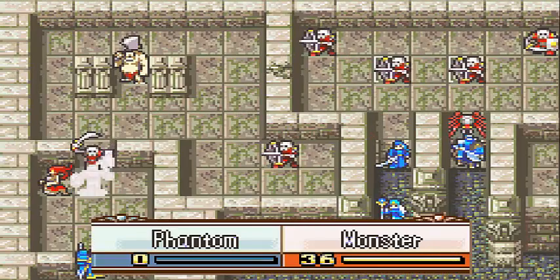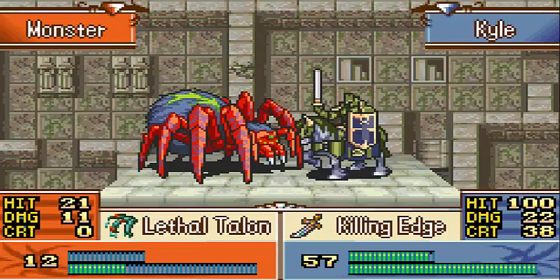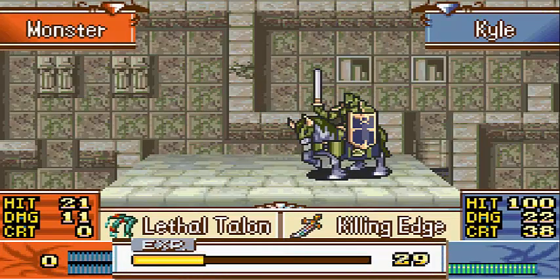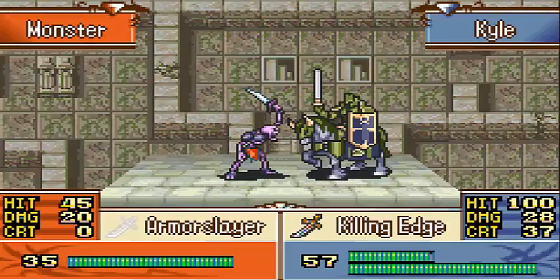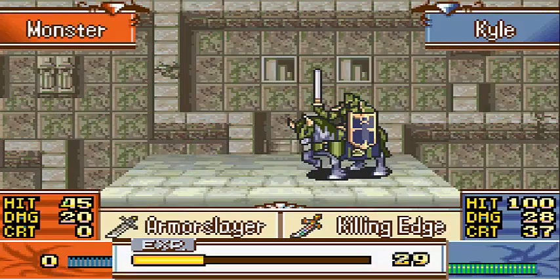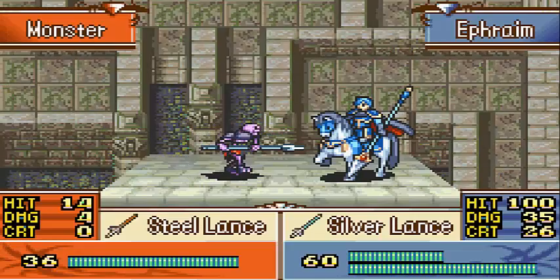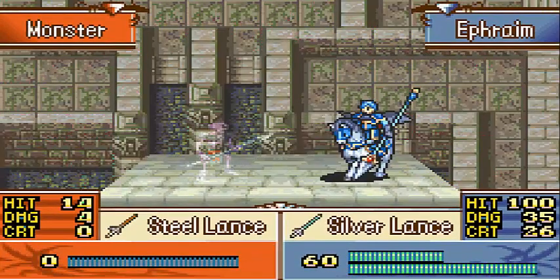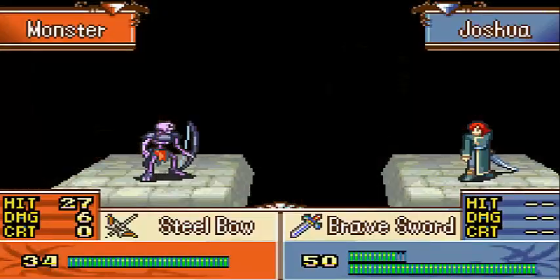Enemy turn — your move, dipshit. That was painful. Please don't stone me, one of you Gorgon assholes. I really don't want to be stoned right now — and no, I don't mean the drug, I mean the goddamn spell. I guess I wouldn't want to be stoned the other way either. Silver Lance broke, of course, but he got one last critical with it. Steel Bow missed.